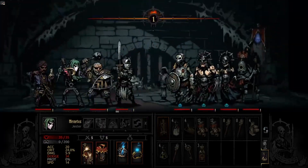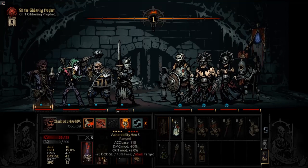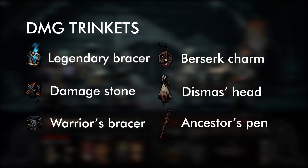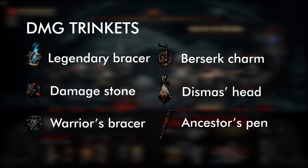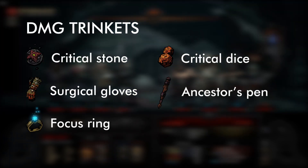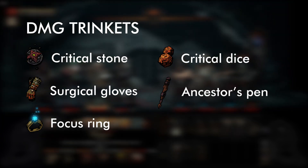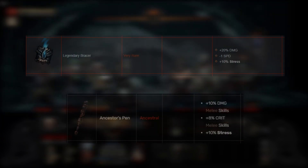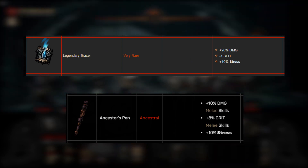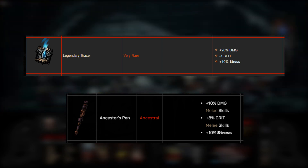As for trinkets, for the Jester you want to max out damage and critical percentage. For damage trinkets: Legendary Bracer, Damaged Stone, Warrior's Bracer, Berserk Charm, Dismas Head, and the Ancestor's Pen. For critical trinkets: Critical Stone, Surgical Gloves, Focus Ring, Critical Dice, and again the Ancestor's Pen. I love bringing the Legendary Bracer as well as the Ancestor's Pen, since it gives both a critical bonus and increases your attack — the best of both worlds.